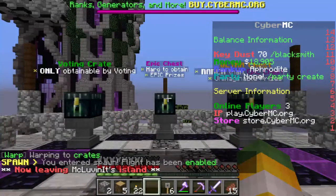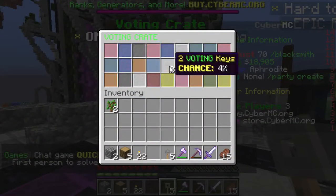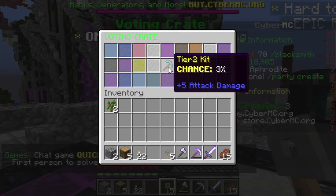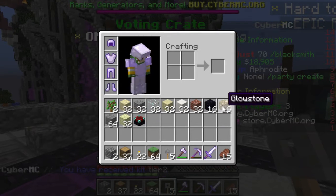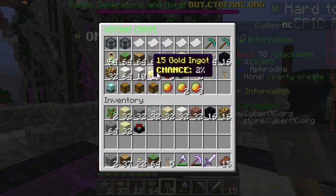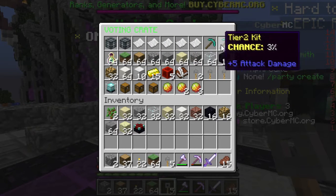We have voting crates because we voted, and sadly we lost those other voting keys, but we voted again and got some new ones this time — hopefully these will get super lucky and make up for the ones we lost. Alright, so we got tier 2 kit, 3% chance — I feel like that's already so good. We got an enchant table, tons of different blocks — holy crap! What was the chance on that? It was 3% chance.